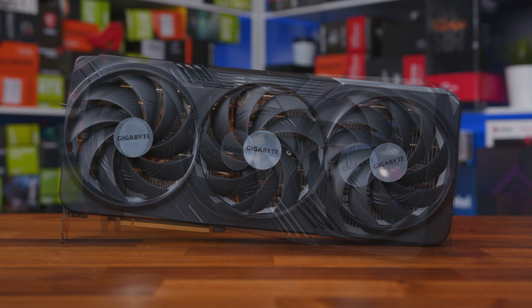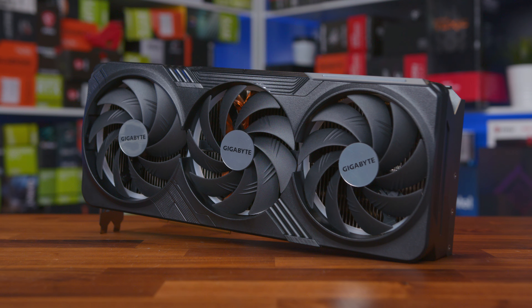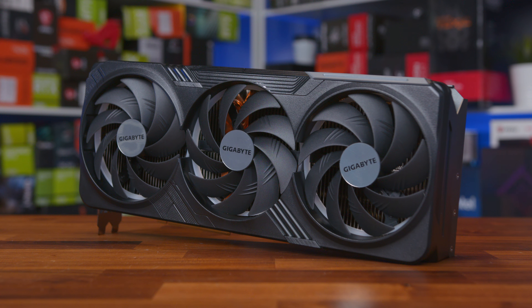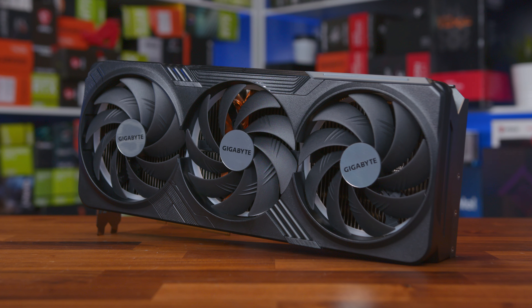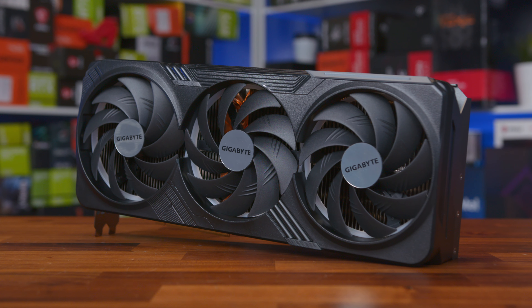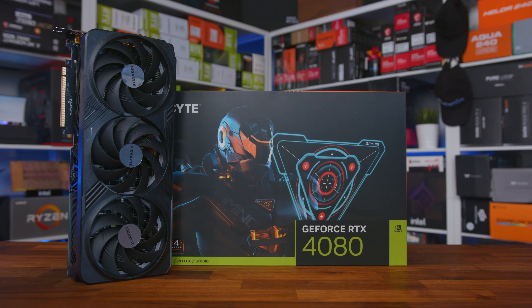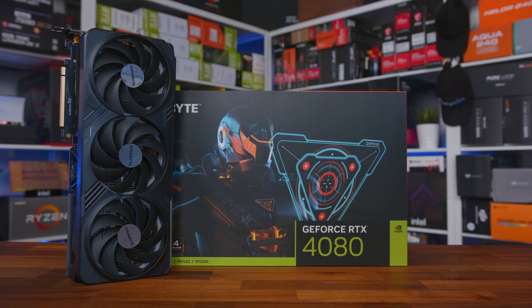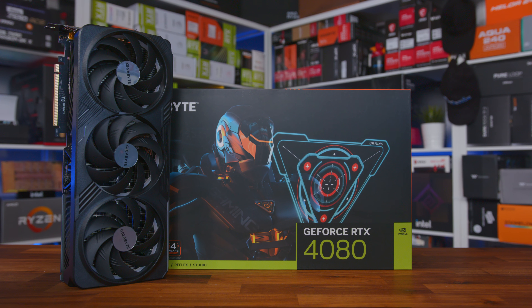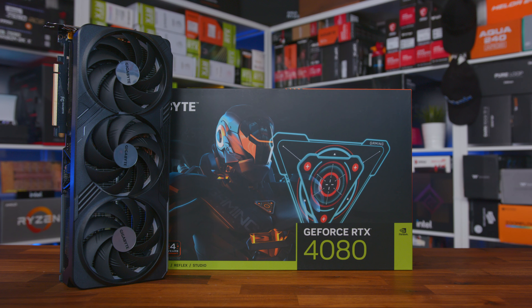The Founders Edition weighs in at 2,435g — actually more than some RTX 4090s. It doesn't come with any support bracket, but being such a solid block it shouldn't sag anyway. The cooler is pretty elaborate; taking it apart isn't something I'd recommend, because it's almost like what a GPU would look like if Apple made one and didn't want you repairing it. The fans connect via ribbon cables, and the grooved heatsinks make contact with the memory chips.